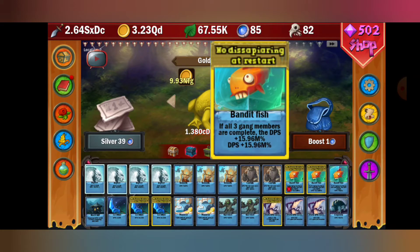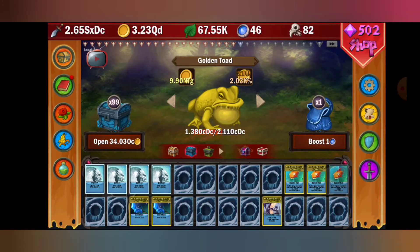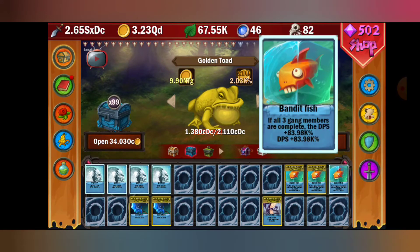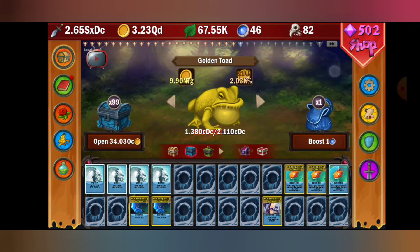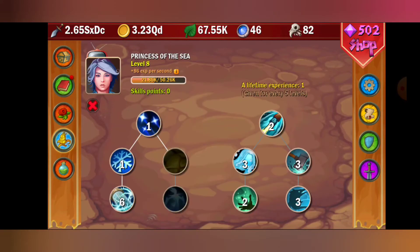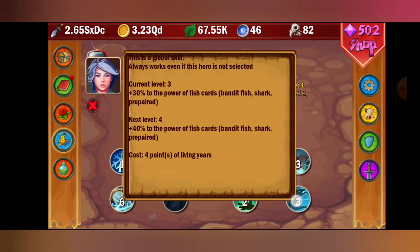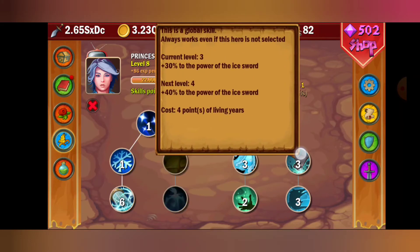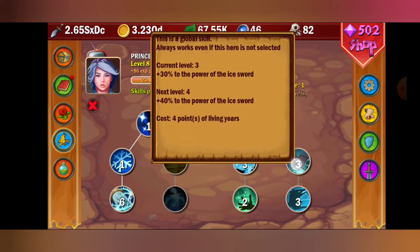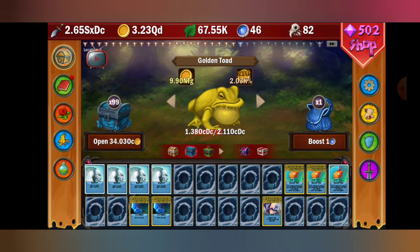That's why we get the Bandit Fish - at normal it's only 442, and at silver it's 83.98k, which is a lot better. Then it goes to 15.96 million. That's also because of this girl - she empowers your fish, giving plus 30 percent power to the fish cards, which includes Bandit Fish, Shark, and the Prepared. This one also increases ice sword damage by 30 percent, so that very first character is actually really overpowered.